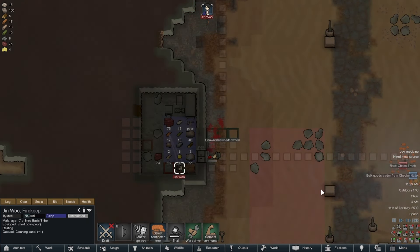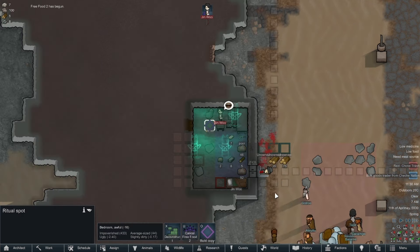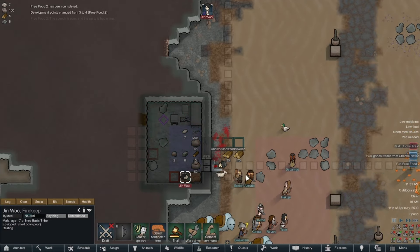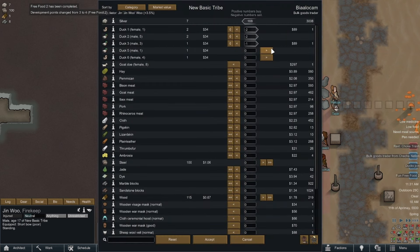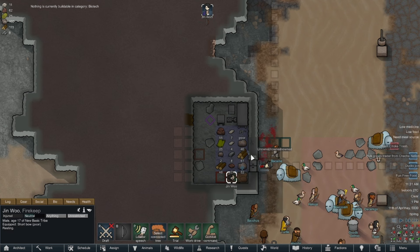While Jin Woo is sleeping, a bulk goods trader named Che Che Nation comes by the base, so I browse their finest wares. I decide to sell off my pork meat and leather goods, which lets us afford to buy the elusive raw wood material to fuel our future plans. As a last-ditch effort I use the free food ritual to get more animals to sell off — lo and behold we get a ton of free ducks, and with that we buy up as much pemmican as we can to help with our lack of food rations. Thanks to that resupply I can set up a wall torch to help Jin Woo live the cave life in style.